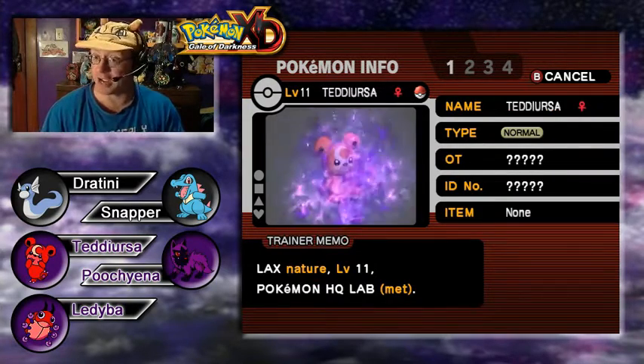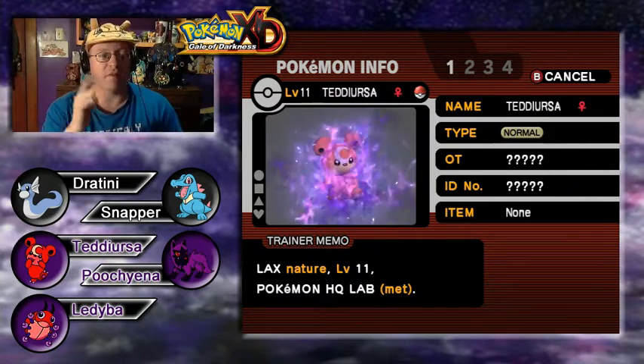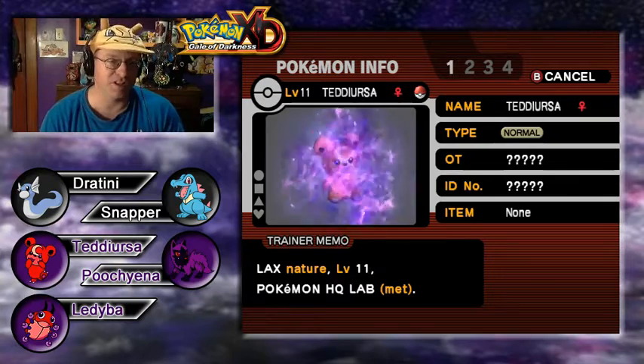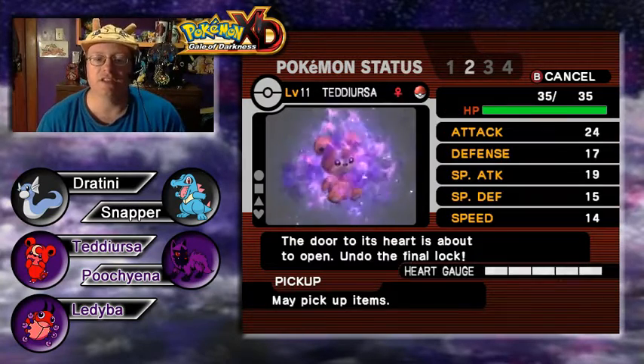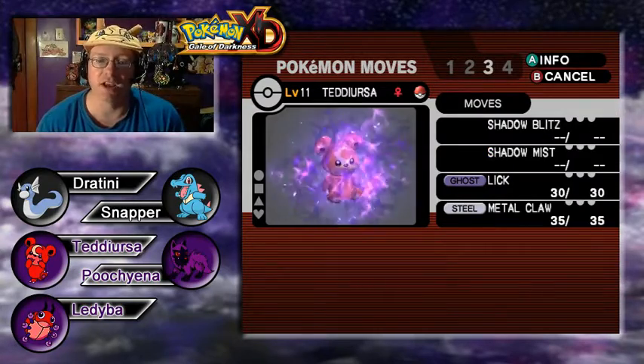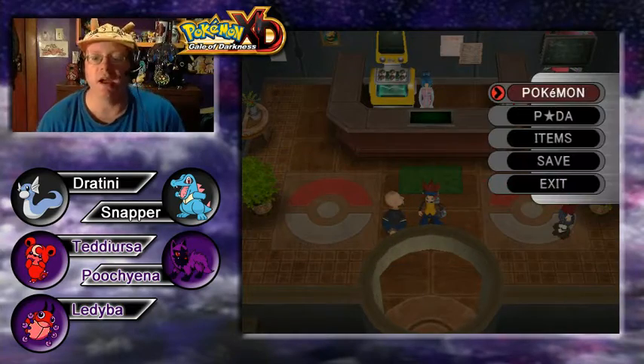Last but not least, the first Shadow capture we made — our Teddiursa. She is a Lax Pokemon, which, if I remember properly, increases Physical Defense while dropping Special Defense — I think that's what Skippy our Swampert has as well. She has the Pickup ability. Her Heart Gauge is also emptied out nicely. Moves are Shadow Blitz, Shadow Mist, Lick, and Metal Claw. She's not holding anything, but that's fine.